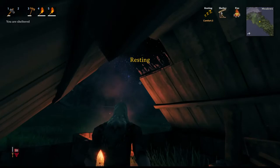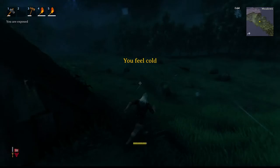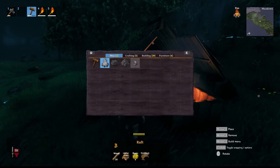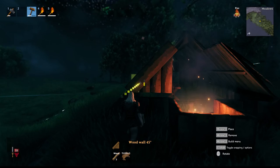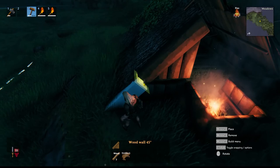If you let smoke fill up in your building it will actually kill you - smoke inhalation. You definitely don't want that. So what you need to do is make sure there's ventilation, like a hole in the roof. Let me do a bit more building here - I think I destroyed these walls earlier. Not sure why it's not linking up the way it should.